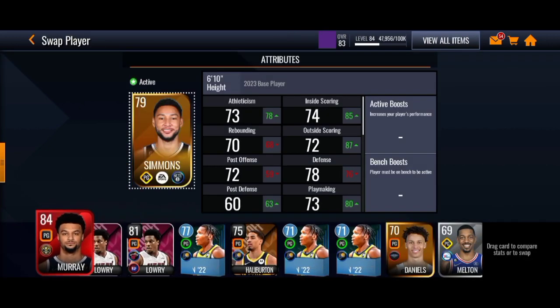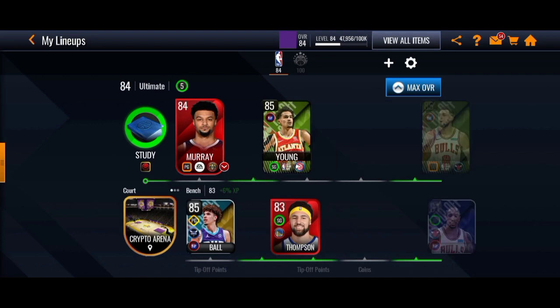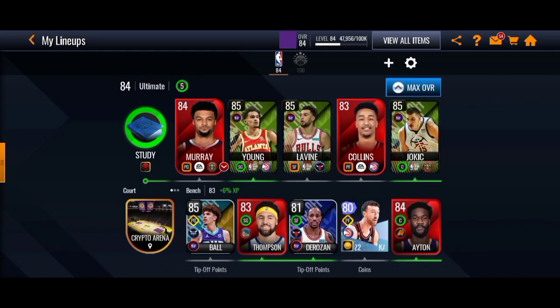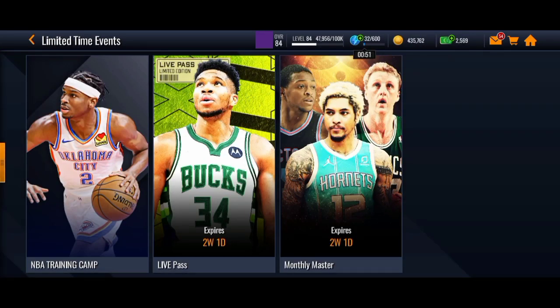I did end up getting Ben Simmons on my starting point guard, so I will put Jamal Murray onto the starting point guard for now. That does boost the overall up to an 84 overall ultimate lineup. There's no new content yet, but hopefully EA does end up dropping something soon.